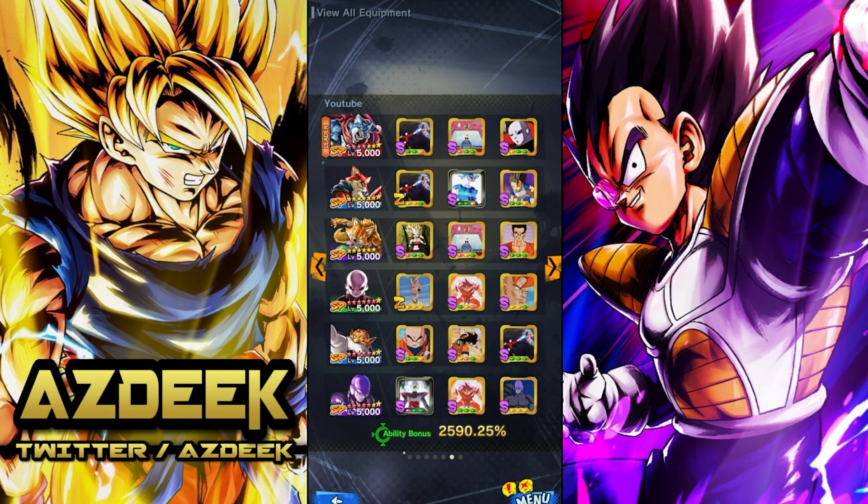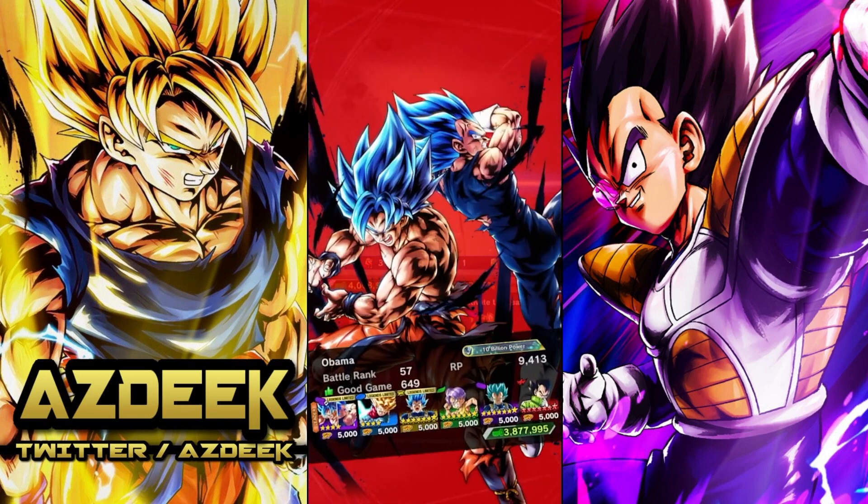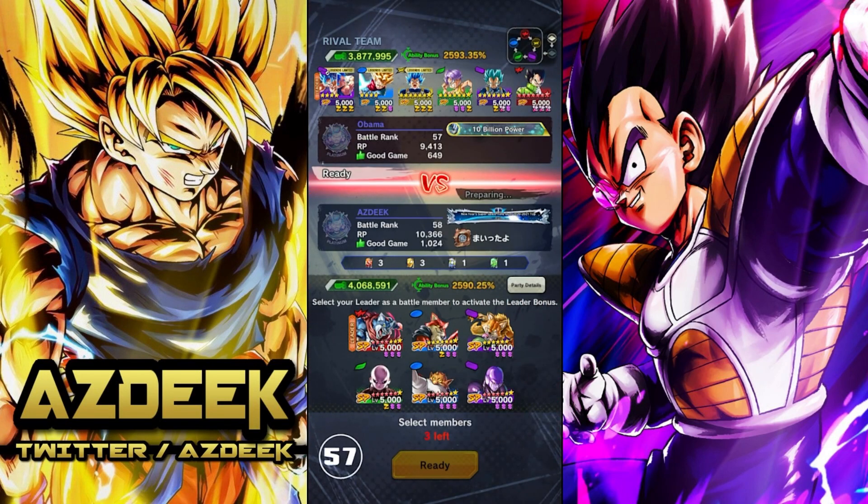We're going to be using this team — it's going to be pretty rough, I'm not gonna lie to you guys. These are the equips we'll be using, and hopefully we can walk away with a couple W's. Let's get right into it. For the first match of the video, looks like we're going against Obama, and he's going to be running a future art of Vegeta clan team. Let's go ahead and start off with Basil.